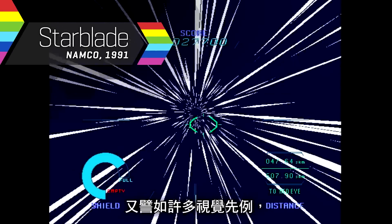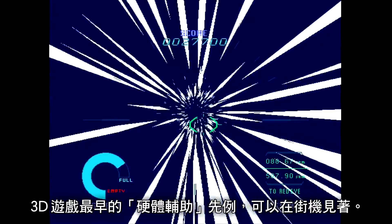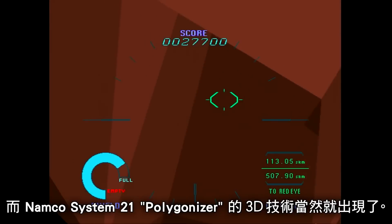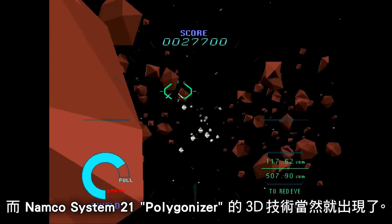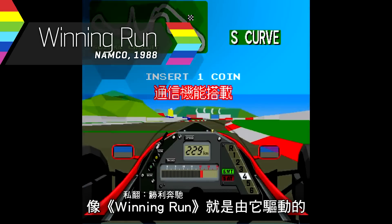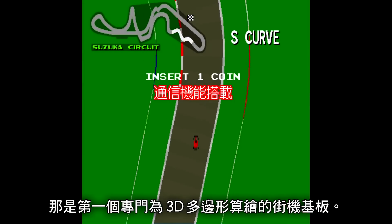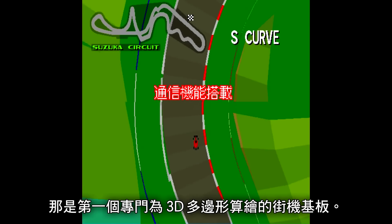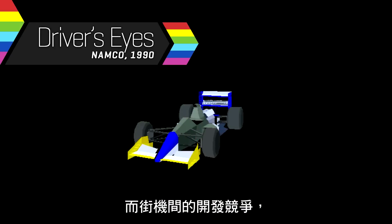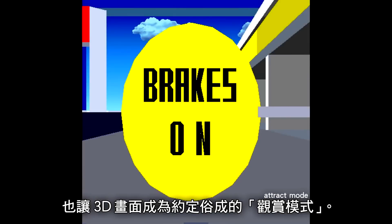Like so many visual firsts, the earliest hardware assistance for 3D games can be found in the arcades. 2D tricks were old hat by the late 80s, and so the 3D tech provided by Namco's System 21 Polygonizer was a no-brainer. It powered games like Winning Run and was the first arcade board specifically designed to accelerate polygonal 3D graphics. Others followed suit, and in the arms race at the arcades, hardware 3D graphics would become the de facto attract mode.